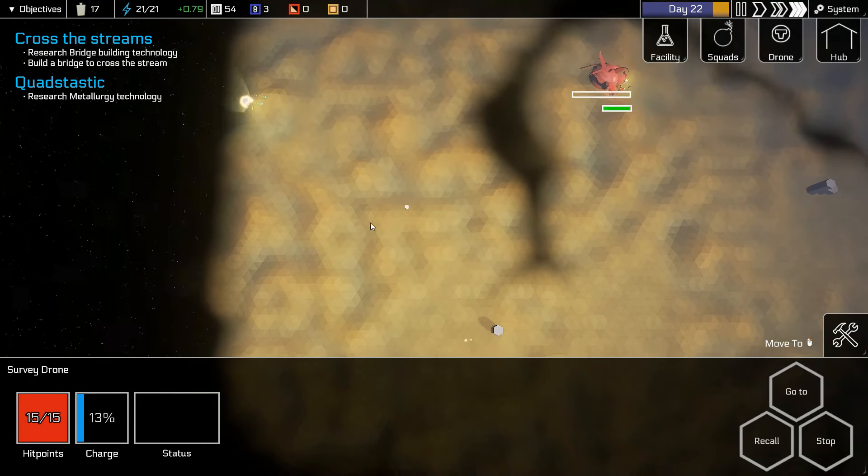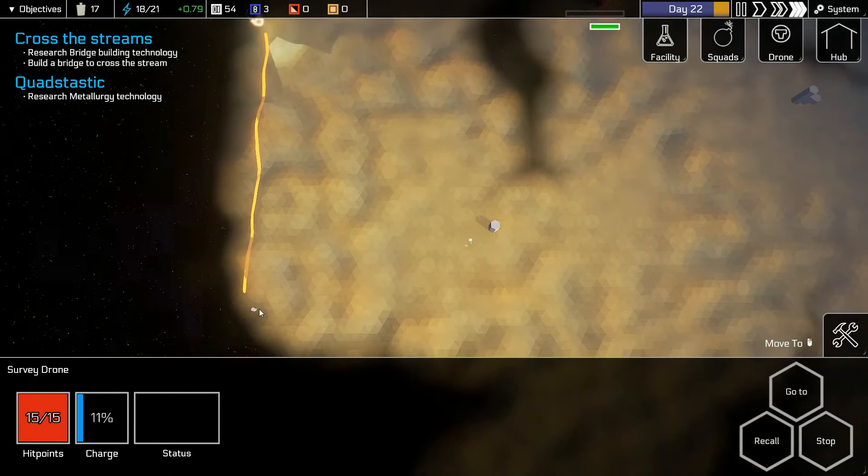Are you guys going to kill it? Do this last bit — it's going to be nighttime in a second and you're going to run out of power. Recall squad. Research: hydroelectric power, metallurgy, bridge building. Metallurgy — hydroelectric needs PEAK and COND, which we have, so I'll let that one go. This needs power — I think it'd be right for power.